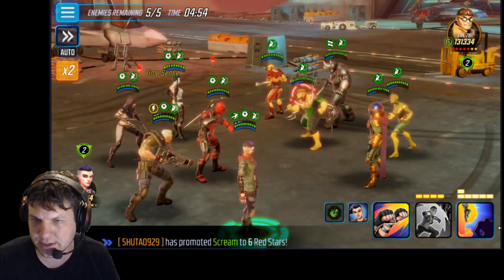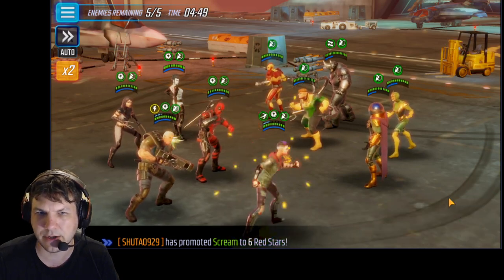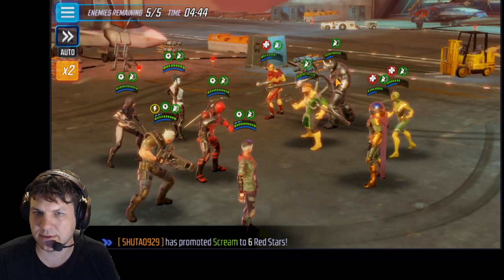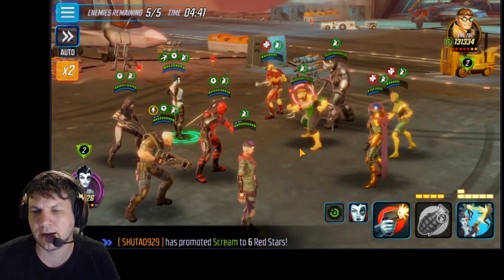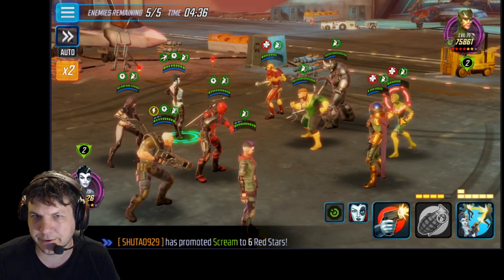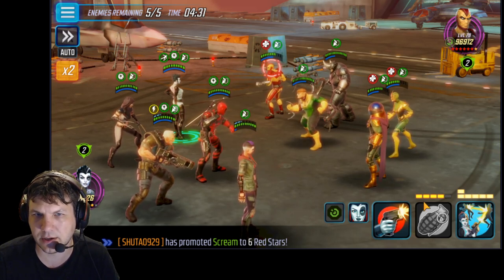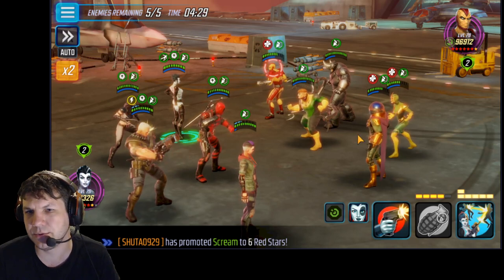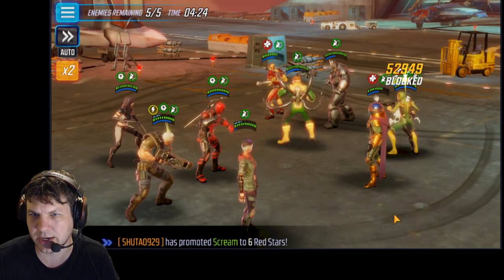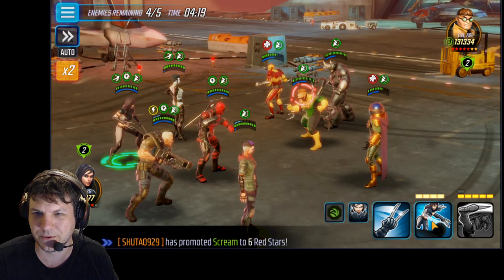Obviously we want to go for AWK first — he's got two deflect from the Mysterio passive. We'll go ahead and do the alt, then Rhino takes a shot at her with his counter, which is fine. As far as turn order, I think Electro goes before Shocker. We want to try to throw the disrupt on Shocker, but actually I don't want to remove the deflect from AWK, so we'll just shoot Shocker with a basic and let somebody follow up with an assist.